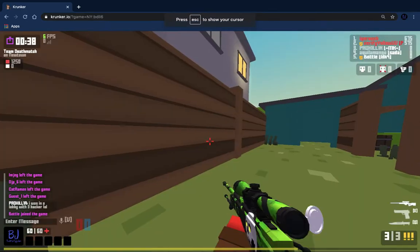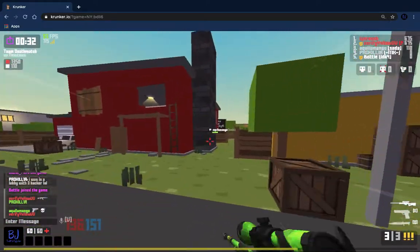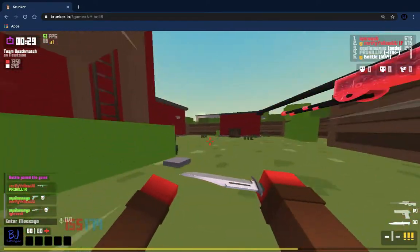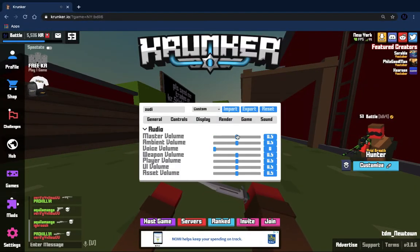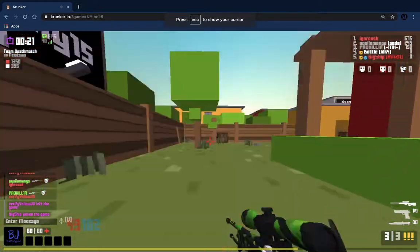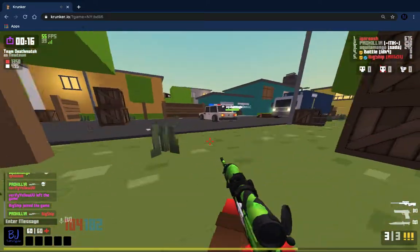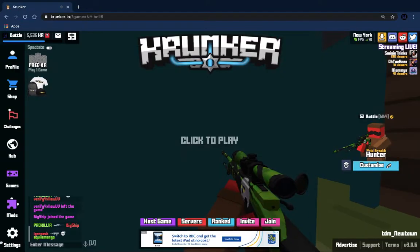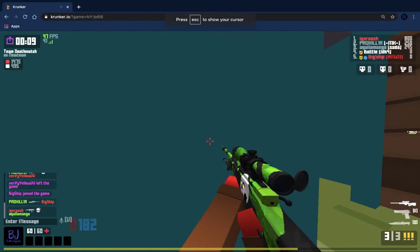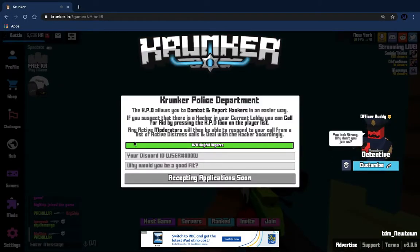Before KPD, when there were hackers in your lobby, you could only vote-kick them. But now you can also press Alt to bring up the KPD menu. You can call for moderator aid if you suspect a hacker in your current lobby.